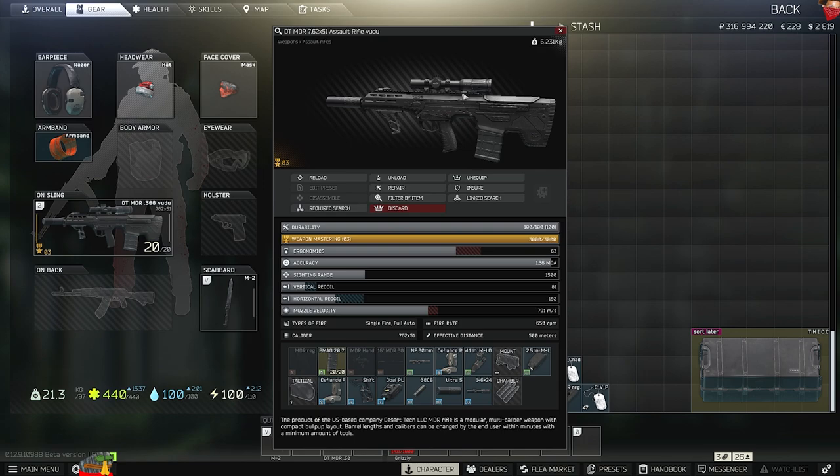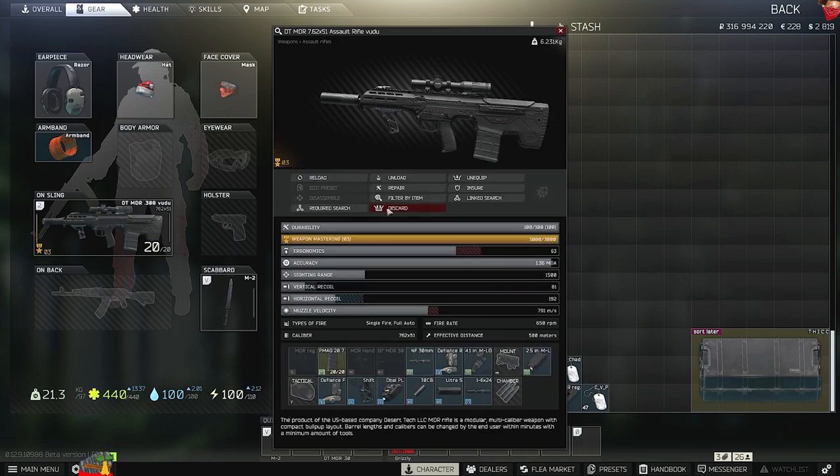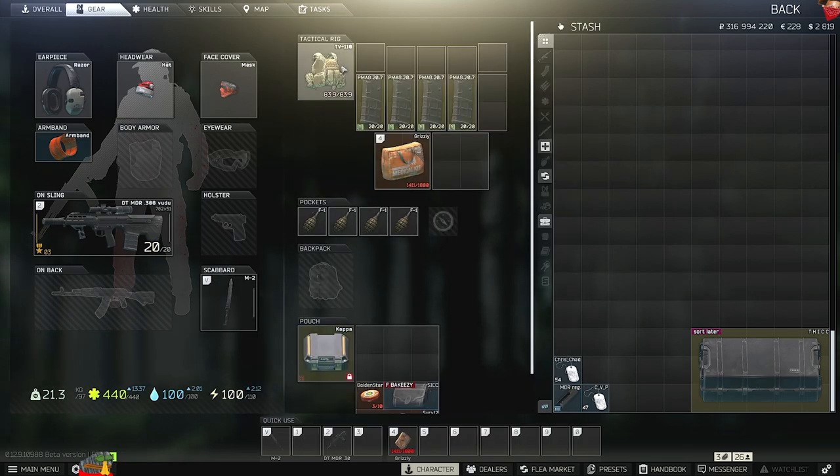You're going to want the MDR with a Voodoo — it's the best gun in the game and by far the best for farming raiders. Put M61 in it. You can use 993 if you have it, but just use M61. Don't use anything worse, don't use M62. Definitely use M61.